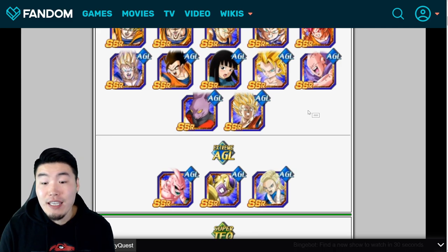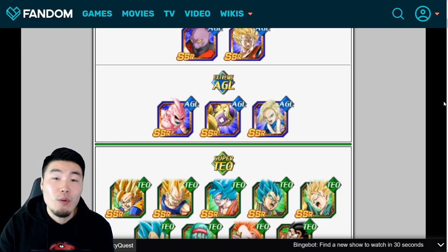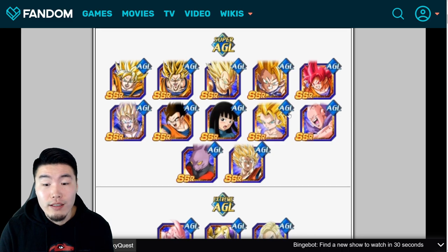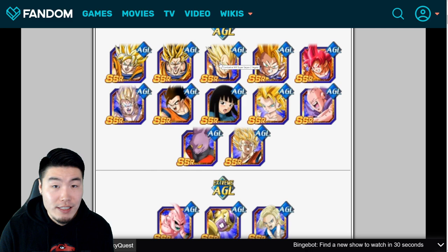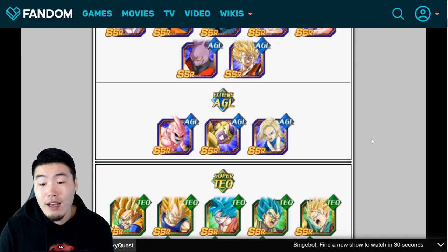AGL Golden Frieza is legitimately one of, if not the best tank in the entire game — 90% damage reduction when above 40 HP, and his Extreme Z Awakening also lets him do a bit more damage now. Those are the main ones I'd highlight for AGL: FitBuu for sure, Super Saiyan 2 Caulifla, AGL Dyspo, Golden Frieza, Super Saiyan 2 Angel Goku, and Super Saiyan 2 Vegeta is also a defensive monster with his EZA. But I'd go FitBuu number one, Caulifla number two, Golden Frieza number three.